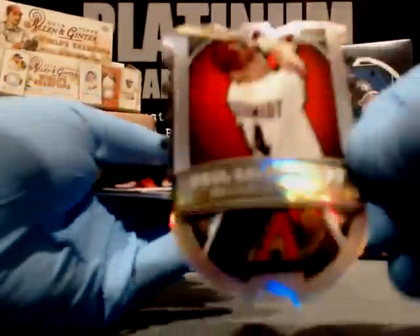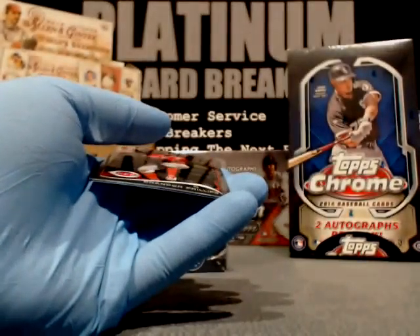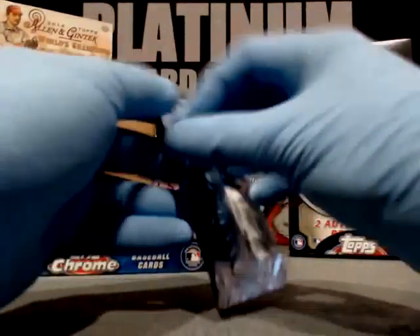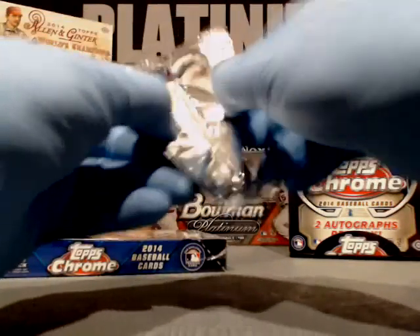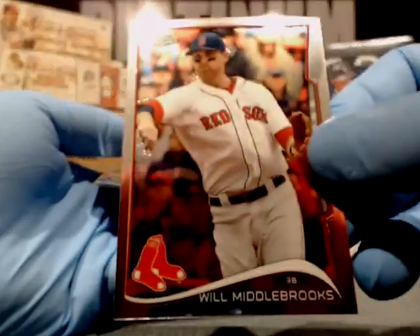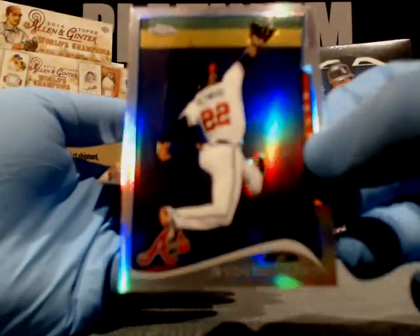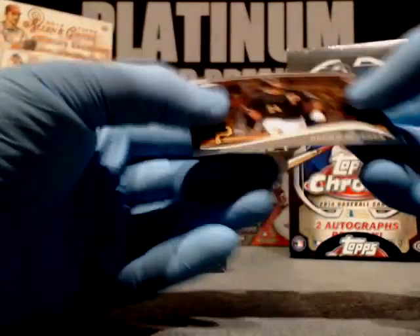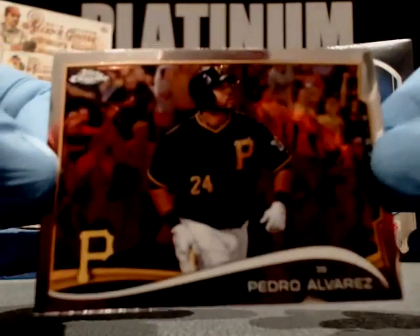Is that the kid that throws like 150 miles an hour? Ventura — yeah, he's a beast. Liriano, Pirates. I think he's got like 17 wins this year — he's pretty good. Goldschmidt, D-backs — die cut. Brandon Phillips. I believe this is a photo variation, Cincinnati Reds. And Johnny Cueto, Cincinnati Reds. Will Middlebrooks, Boston Red Sox. Jason Heyward, Atlanta Braves — same photo they had in Topps Series 1 and 2. Billy Hamilton, Cincinnati Reds. And Pedro Alvarez, Pittsburgh Pirates.